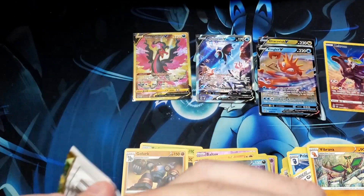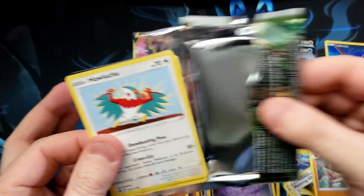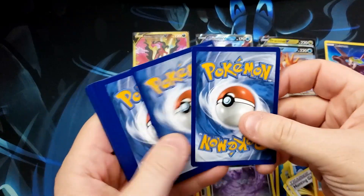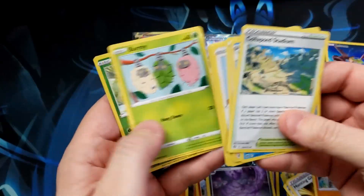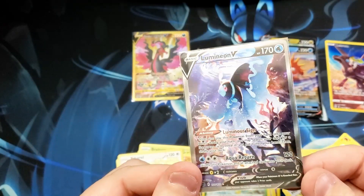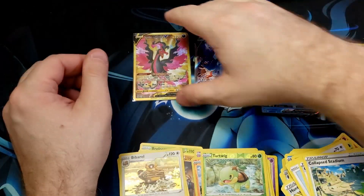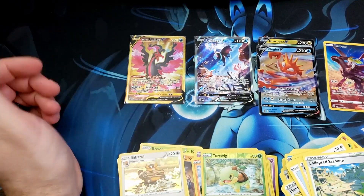Is everybody else getting pulls like these? Are these numbers as insane as mine feel like they've been? Because it's feeling kind of crazy. You know what, let's give away that last code card — two, three, four. What is happening? Fermi, reverse foil Twig, and there we go. Just... my goodness. How beautiful is that card? Good looking Moltres right there also. Crazy, crazy pulls.